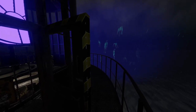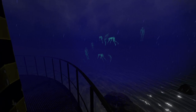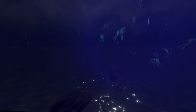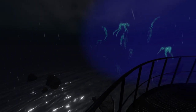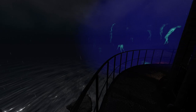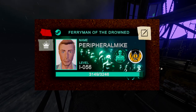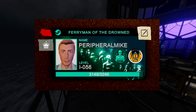There we have it, the secret of Point Hope revealed — the souls of the uncountable Drowned floating around this lighthouse, forever lost in a weird limbo state. Now, if you complete the level and guess the ghost, you will earn the Ferryman of the Drowned badge, which I have to admit is probably my favourite so far.